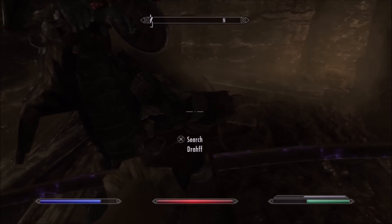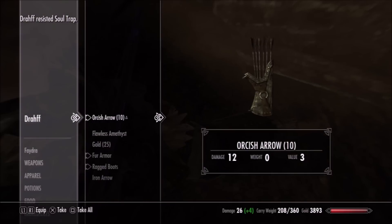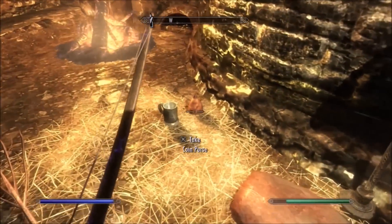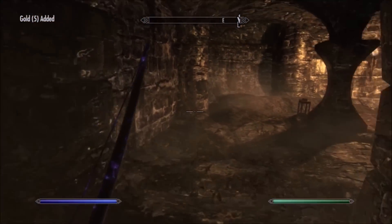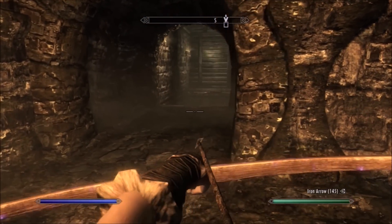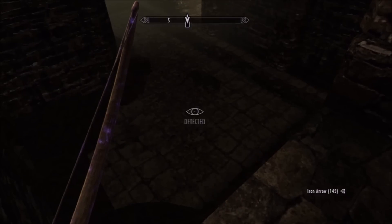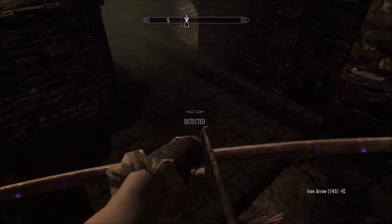We're just using swords right now. If I do move up to axes — which I may, just because I like the staggering, although I'm really not a big fan of the way the iron axes look — they're going to use more stamina. Maces are just ridiculous; they eat your entire stamina pool almost instantly. They're a little bit slower, but they will stagger, stun, and knock the dude on his ass.